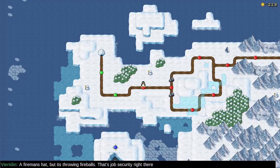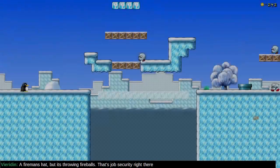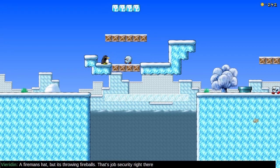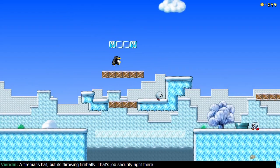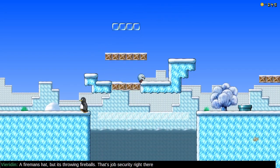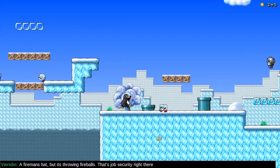Should we do one more? This world seems to go on forever if you look at the map. It's wintertime. That looks like an ice bridge — I'm gonna chance it. Whee! That was cool.